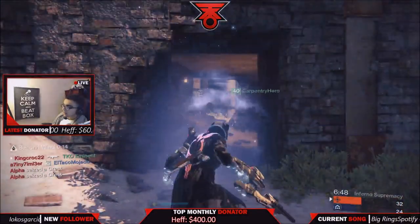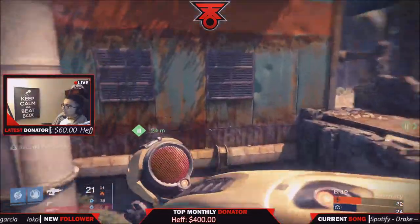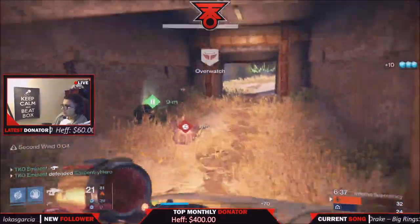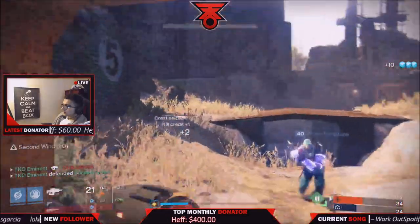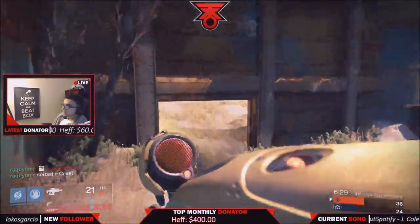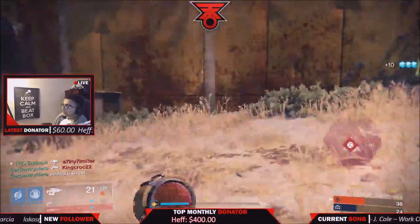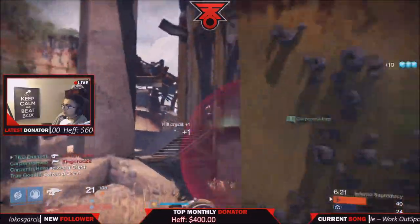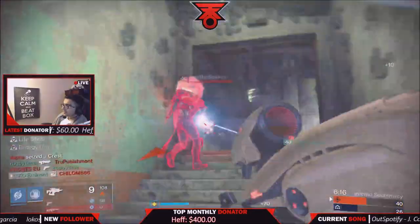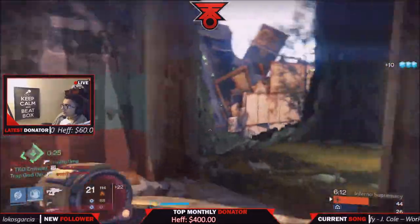This is the last stride for Destiny 1. Light level will not go above 400, and your characters reset in Destiny 2. For the next six months, this is what we're doing. Old weapons will be usable in the Crucible, giving new guardians a taste of how those weapons were used. For us senior guardians, it's a chance to go back down memory lane and help everyone with raids, trials, and more.